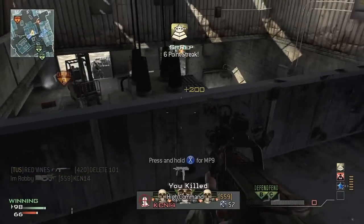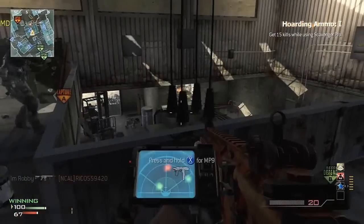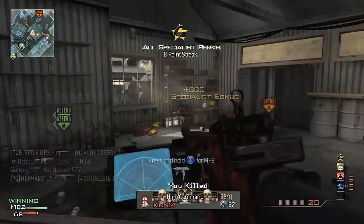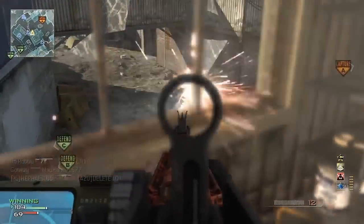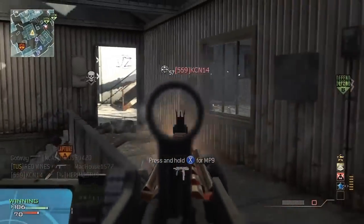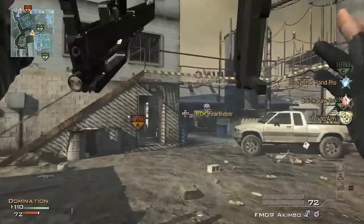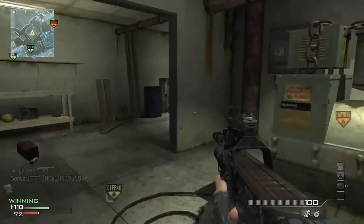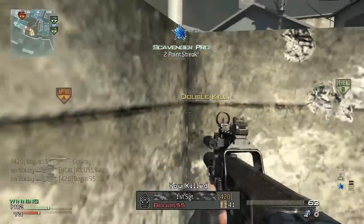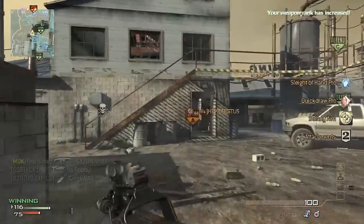This map is really good for spawn trapping — they keep coming through this doorway and you can just pick them off one by one. I pick up a CM901 with a heartbeat sensor. If you're going to stay in this building, I actually recommend the heartbeat sensor — I know it gets called a camper playstyle, but it's a really good tactic if you're going for a kill streak or MOAB. So to summarize: cap A and C for the A spawn trap, or run the C spawn trap. The A trap is the better one — use a fully auto or sniper, whatever's comfortable.